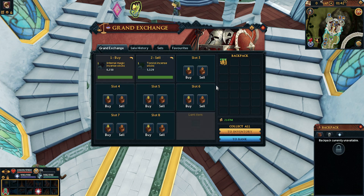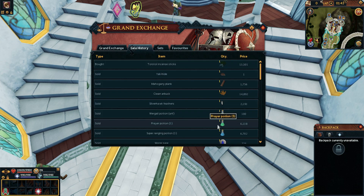Even if you can't get Torstal Incense Sticks at a good price, look at the pieces that make them — like the Infernal Magic Incense Sticks — because someone else will make the Torstals eventually and you can sell to them.